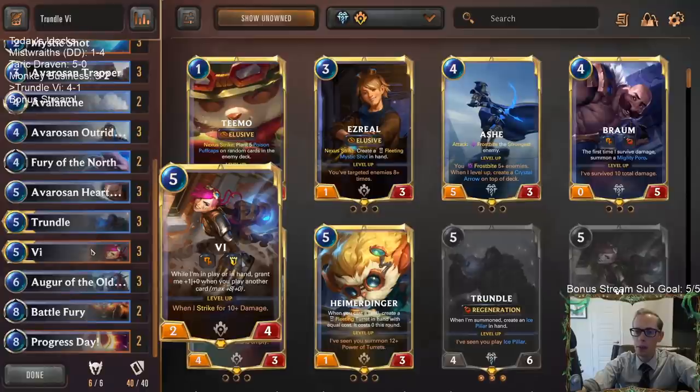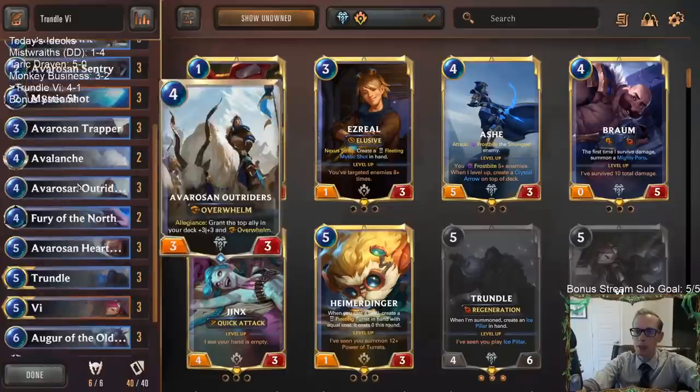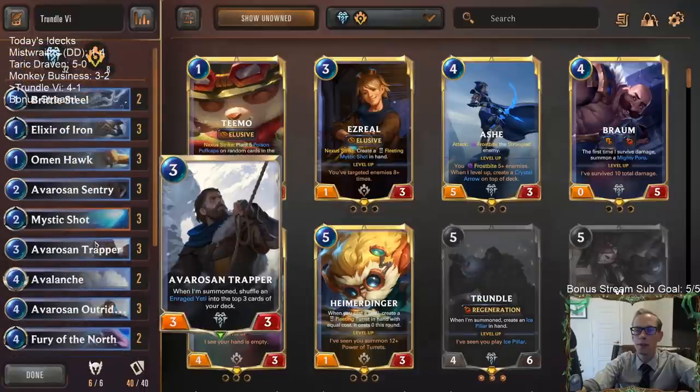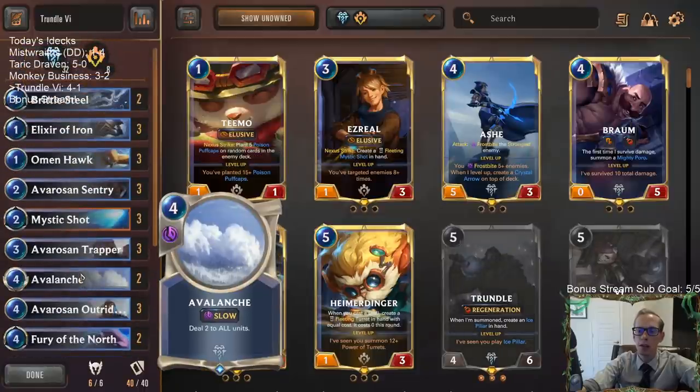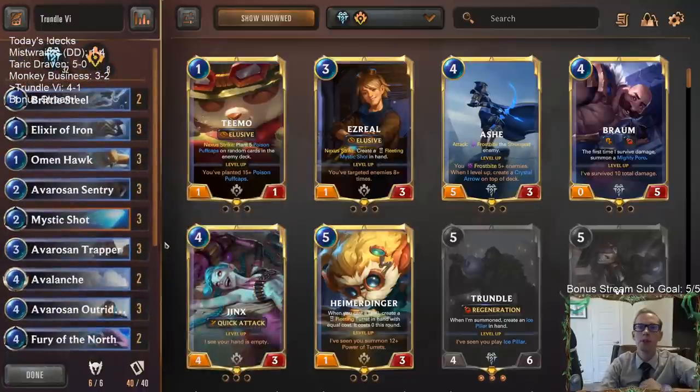It went pretty well. Outriders was pretty good — did like the Outriders that fit the curve very well. We didn't really play against any aggro so we didn't really use Avalanche at all, but I think it's a good card to have access to in here. Awesome — there we go, that's Trundle Vi.